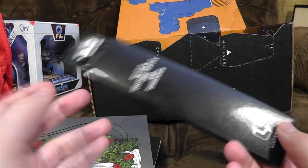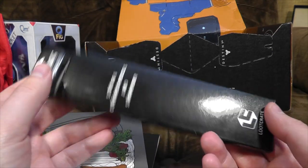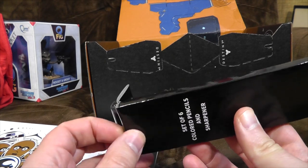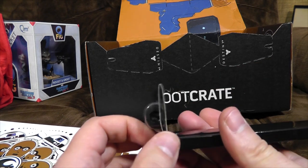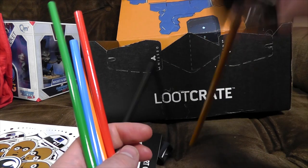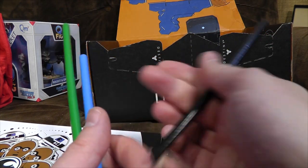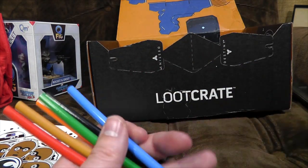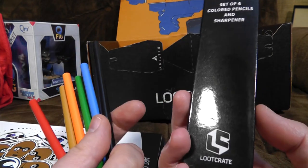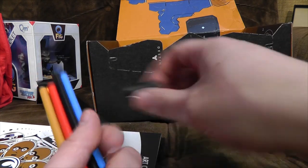We've got pencils two months in a row! These are just coloured pencils, presumably for use with the colouring book — and a sharpener. Last month we had the X-Files branded pencils, which incidentally I sold for £10. Can you believe that? I got more for that than anything else in the box. These are generic other than the box, so they probably cost Loot Crate very little. I don't think that's taken away from anything else in there.